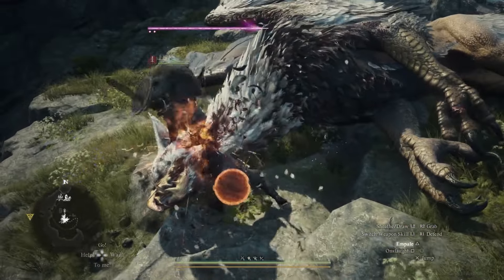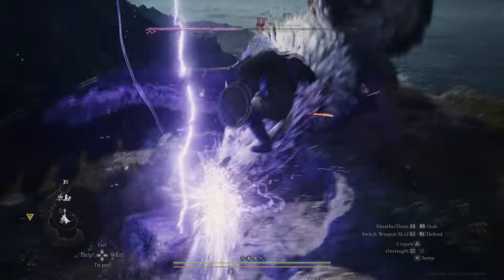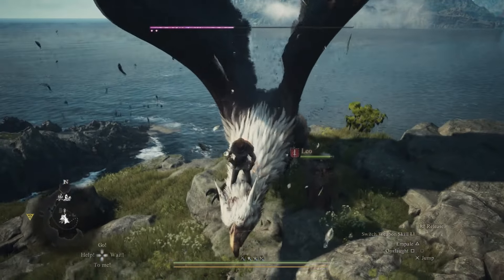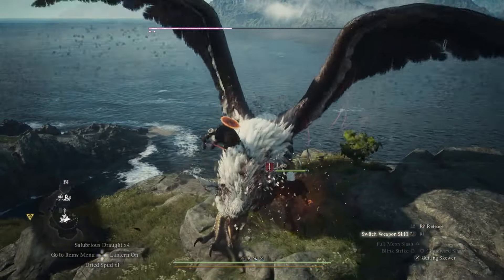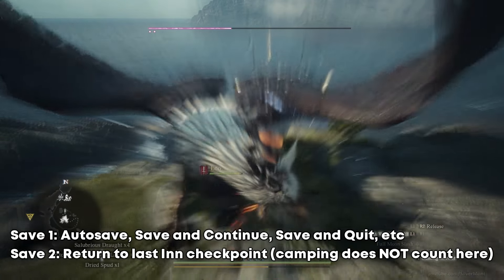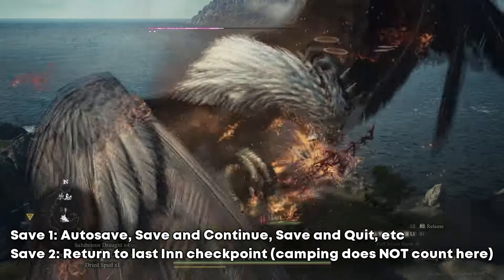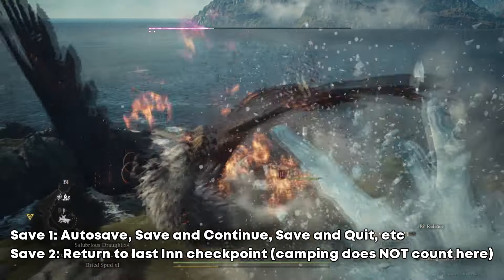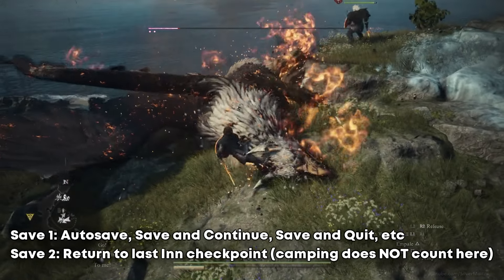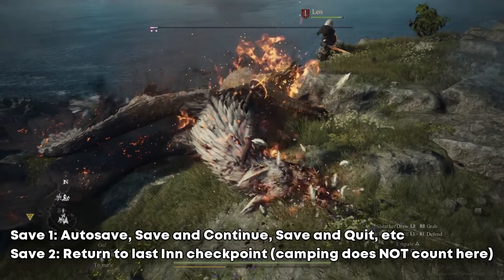Dragon's Dogma 2 currently has one save file, much like the first game, and there are two main types of save: auto-saves and inn-checkpoints. The game will frequently auto-save, and if you choose to save from the menu, it is the same type of save, so it will overwrite your auto-save. Every time you rest at an inn or your home, if you've bought one, it creates an inn-checkpoint. When you load or reload the game you can choose the auto-save or the inn-checkpoint.